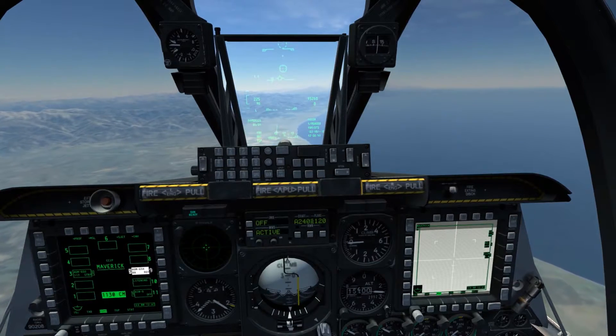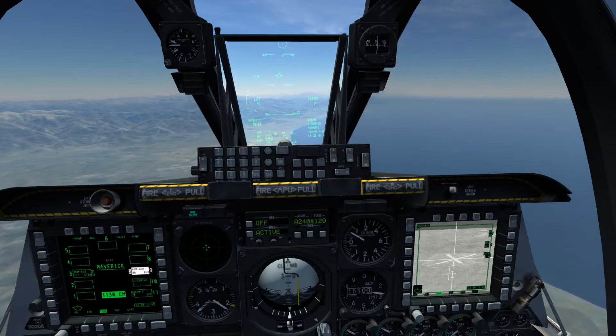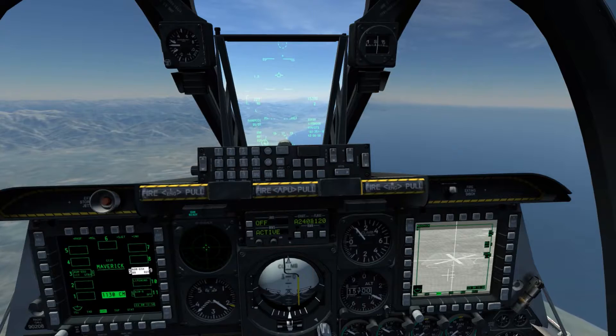Next, slave sensors to your sensor point of interest using China Hat Long. This will slave the Maverick onto the sensor point of interest. We can then enter forced correlation mode by pressing Both Switch to Center.